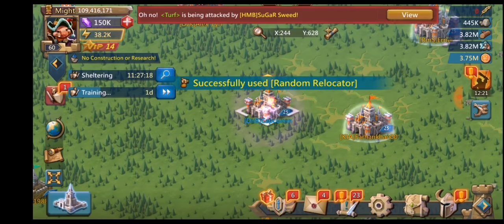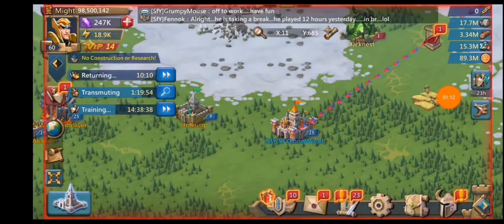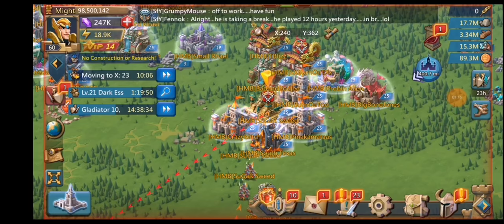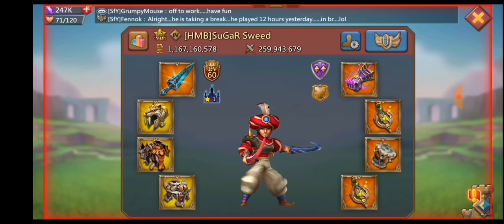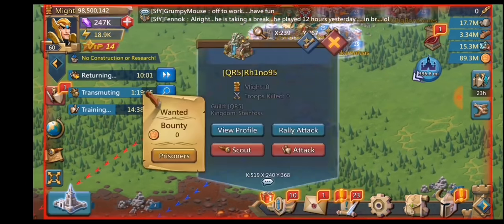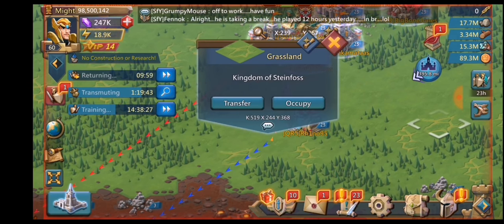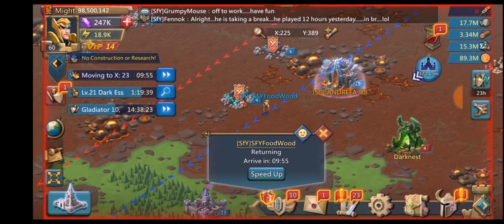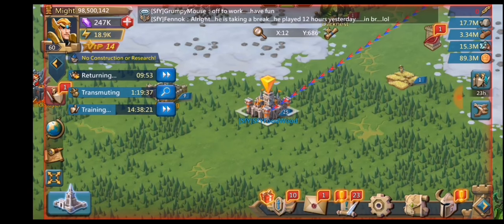Then restart the rally and go over to my trap account to see if I can catch one of them actually hitting me. Here comes a scout from the same guy — HMB Sugar Swede. He is now scouting me as my leader is walking back, to see if he wants to actually attack me or not.